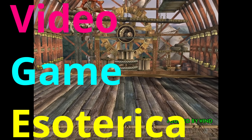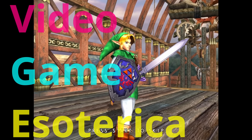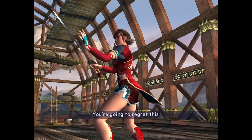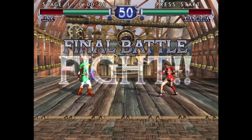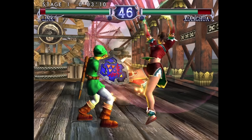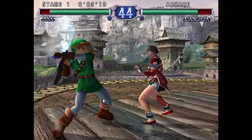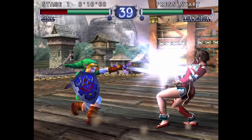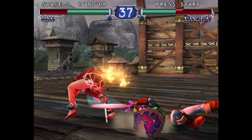Hey everybody, welcome back to Video Game Esoteric. I've got a fun and exciting episode for you this evening because we're going to be going over the Dolphin emulator, more specifically yesterday's release number 2506. It does a whole new host of things as far as Wii and GameCube emulation are concerned, fixing up some issues in audio stuttering, fixing up some issues in frame timing, and giving us a bunch of new features that are going to go a long way for Wii and GameCube emulation.